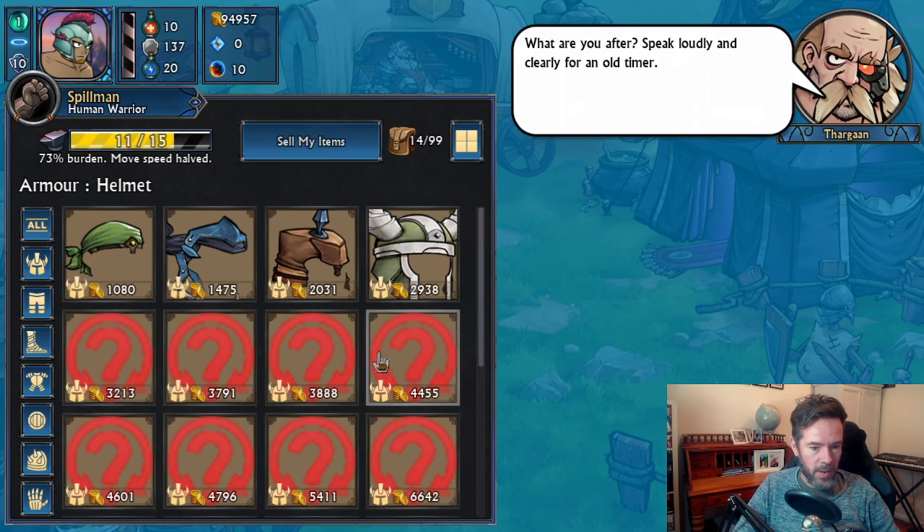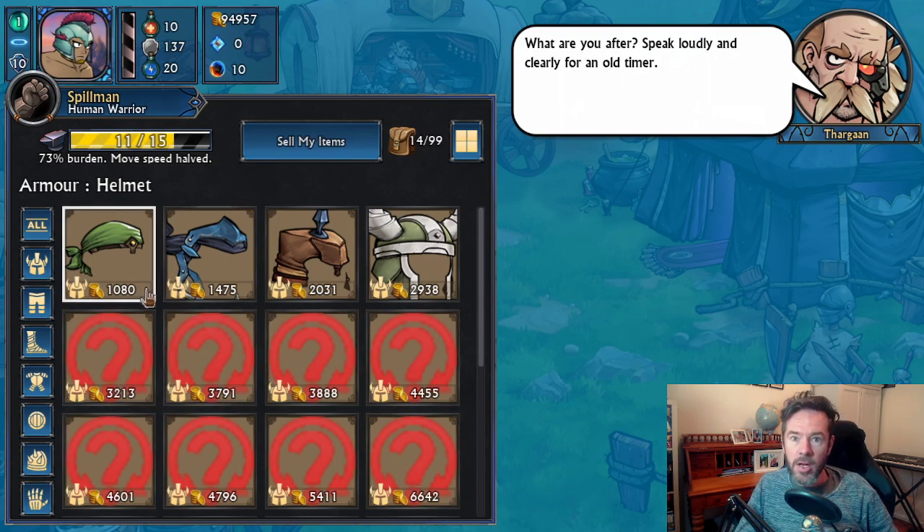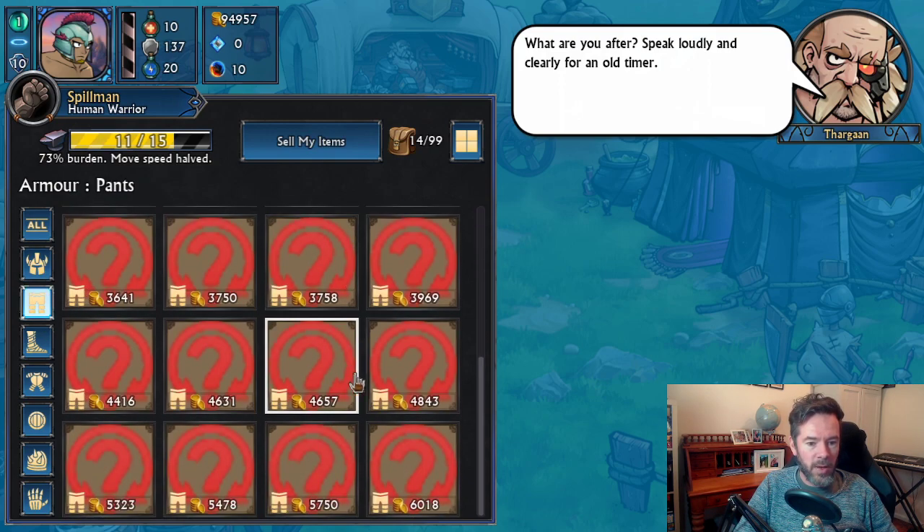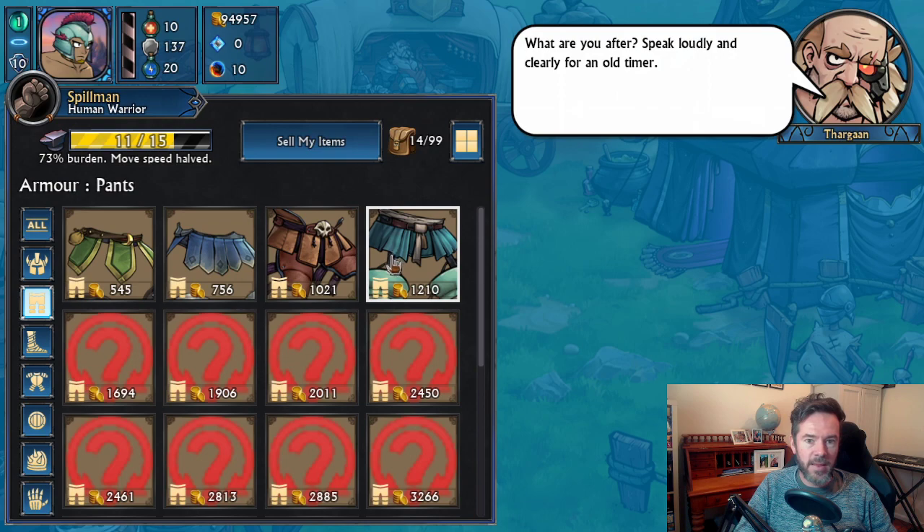These are the helmets that don't have portraits yet. I'm also going to make it so shopkeepers only have a limited amount of stuff — each week that stuff will replenish, and you're not going to see all the gear at all times. Even though right now in debug mode we can see all these different helmets, at first you only see a few things. There's also going to be some really cool things with blueprints and forging your own stuff, which will appear in a future video.